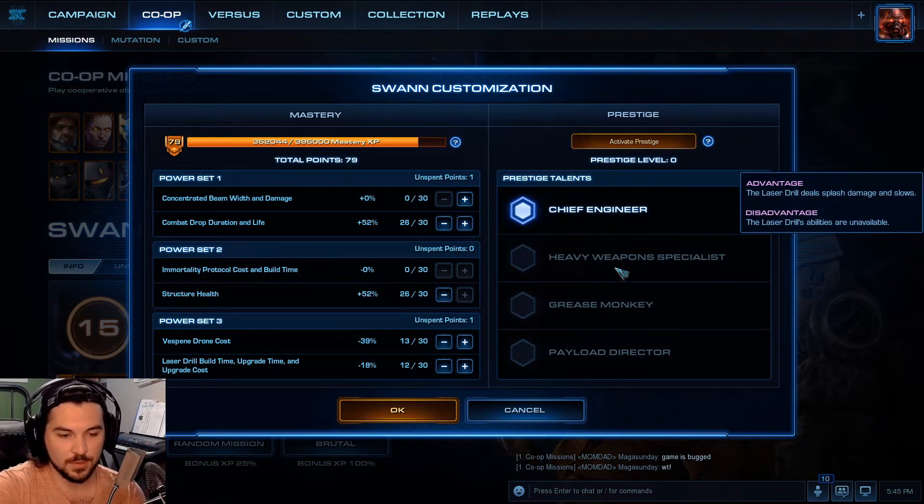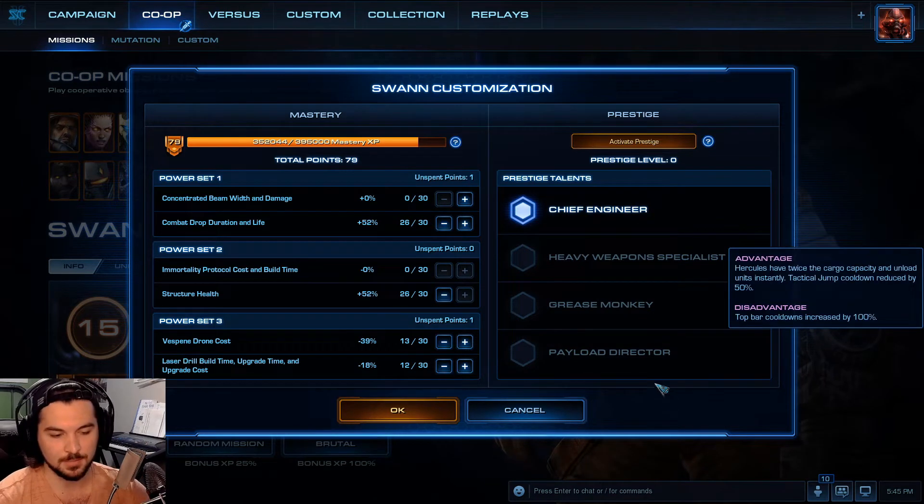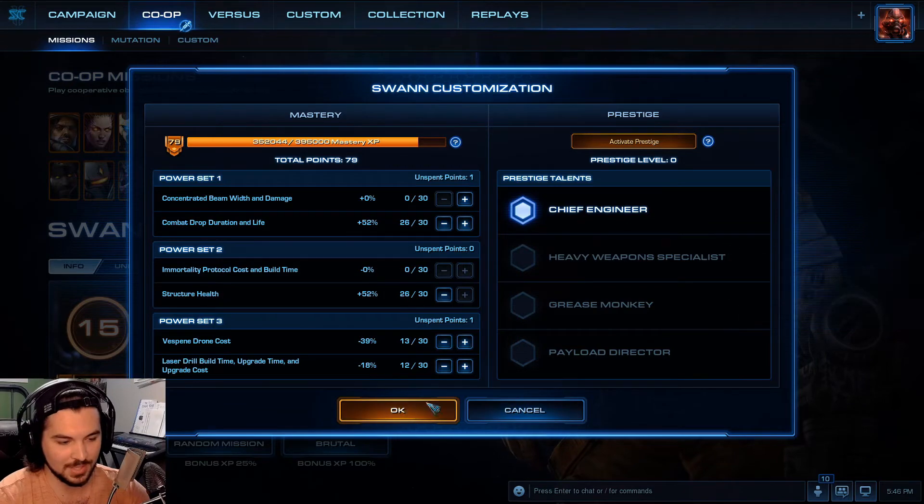For Swann, his first prestige is Heavy Weapon Specialist: Laser Drill deals splash damage and slows, but disadvantage — it has no abilities. I don't like that; I use it for its abilities. Grease Monkey advantage: turret upgrades are 100% more effective, but combat units cost 50% more Vespene Gas. That one might be good — if I had to choose a prestige for Swann, that would be it. Next one: Hercules have payload director — twice the cargo capacity and unload units instantaneously. Tactical jump cooldown reduced by 50%, but top bar cooldowns are increased by 100%. That's just overall bad.